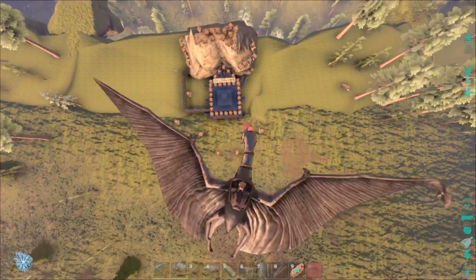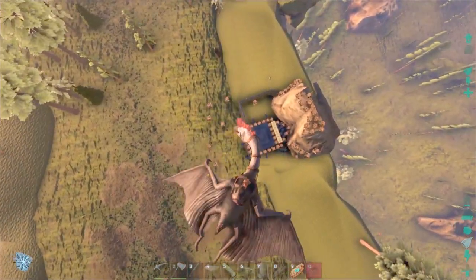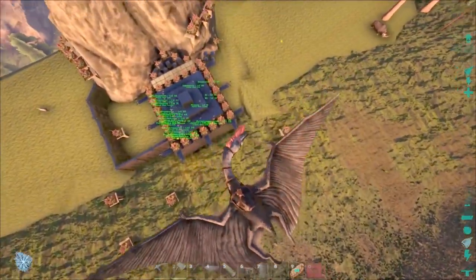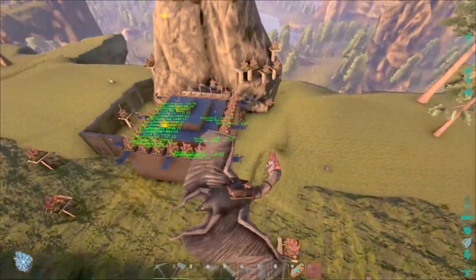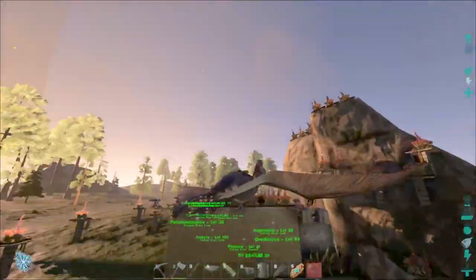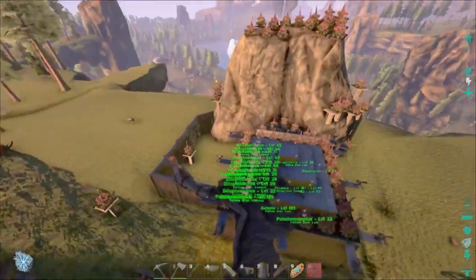This is the base from above. You can see auto-turrets on the outside, on the catwalks, and Plant Species X on the top of the base, on top of the mountain and around the perimeter. Eventually every bit of the top of the base will be covered in Plant Species X to deter aerial attacks, and every side of the base will be covered in auto-turrets, but this is where our base is at the moment.